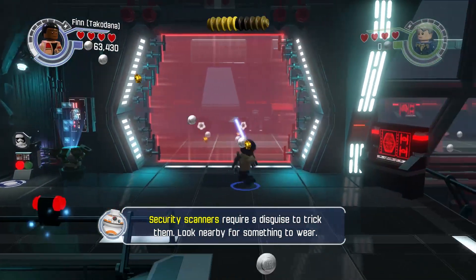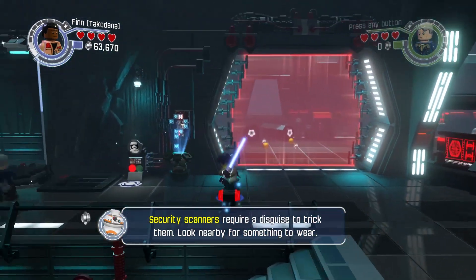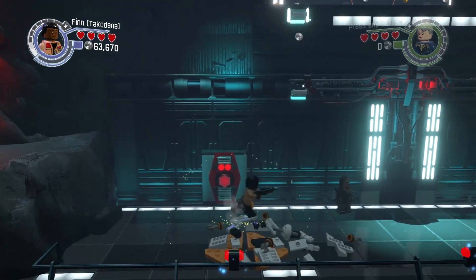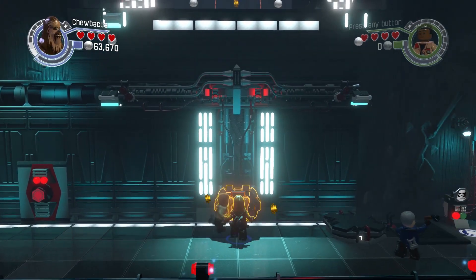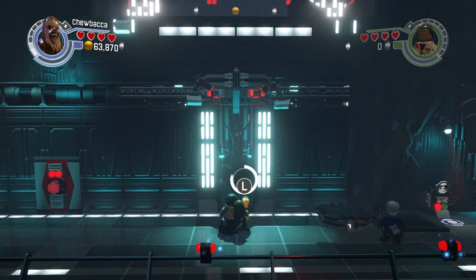Require a disguise. What happened to all those stormtroopers? They're in there playing soccer. Chewy, it looks like we're going to have to go and try to build this centerpiece and see if that will save the day. Use those big strong Wookie arms to whip this thing out and yank it together.